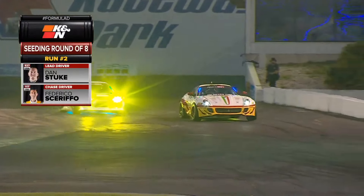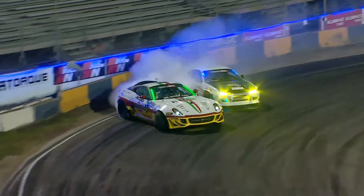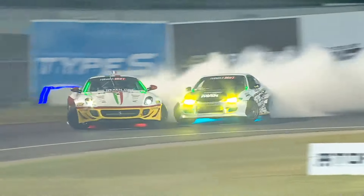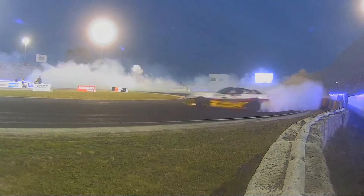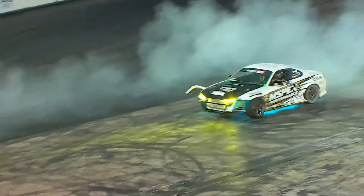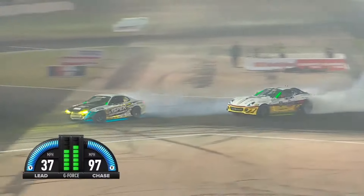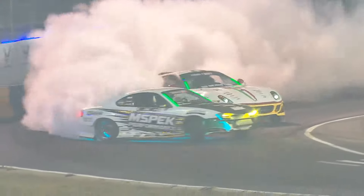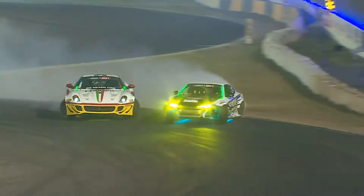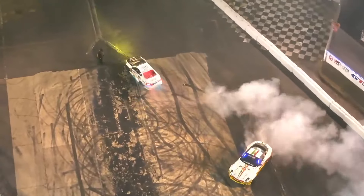Look at Fetty crawling through — he doesn't want another strike. But that might benefit Daniel Stuckey into the first outside zone. Stuckey, again, not getting all the way out there. Here goes Fetty using all the course. Stuckey now gets into the pocket, tucks in, almost rubbing tires past the inside clip. A lot of front bumpers being ripped off right now — a lot of dirt being thrown up. I believe that might have been Stuckey, but we'll have to take a look. Another front bumper. Transition into that second outside zone, and you can see Stuckey riding the lightning.